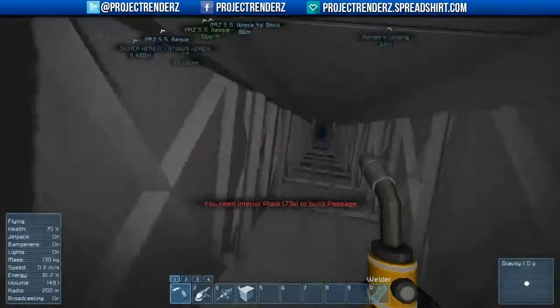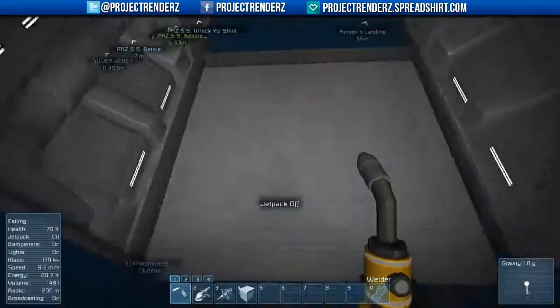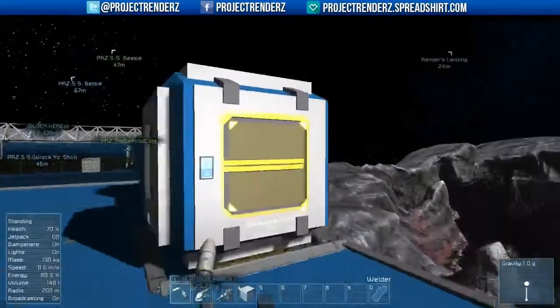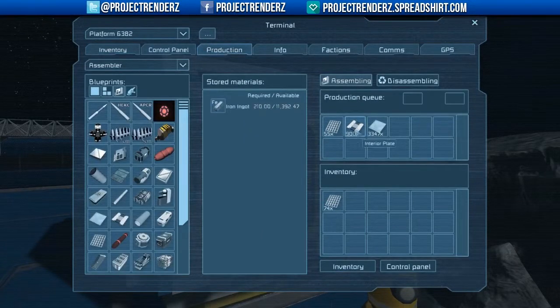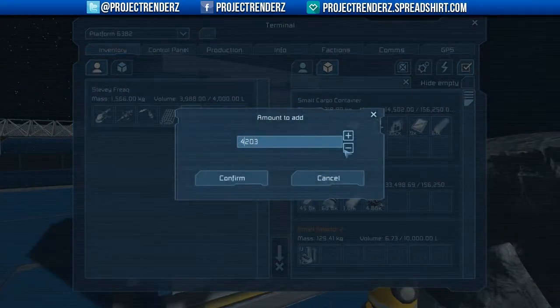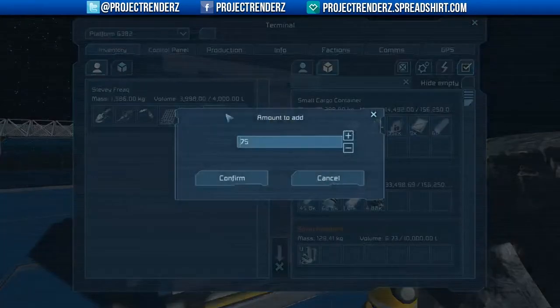There's probably 4,000 of them already built — actually, there's probably not, because I've been building other things. How dare you. We definitely need like another assembler. I need to confirm, and then I think the pride of the baguette might have an assembler on it, but I'm not sure.